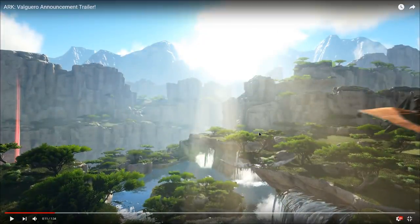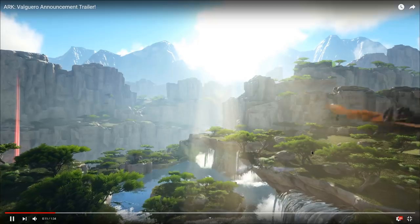This map actually has this type of area right here, which I do believe is called the White Cliffs or the Chalk Cliffs or something. It kind of reminds me of the canyons but less vertical. It's just these giant white cliffs — very white and green, really bright and beautiful. There's tons of really flat spots to build, a couple little hidden caves around the place. Lots of waterfalls on this map, by the way, and rivers.